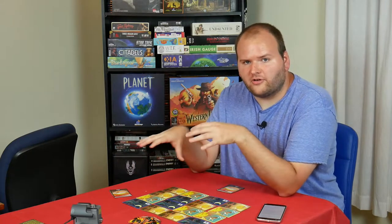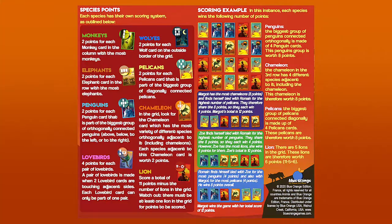How many points each species scores is determined by the final position of the cards on the grid. For example, monkeys score two points for each monkey card in the column with the most monkeys, while elephants work the same way but with rows. Then players simply add up the points for the species they control, and the player with the most total points is the winner. It's as simple as that. Let's get started.